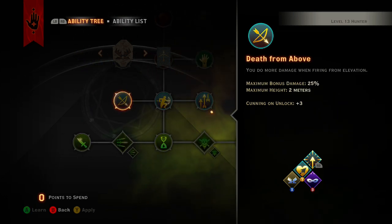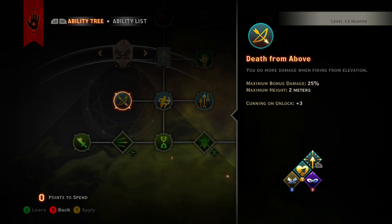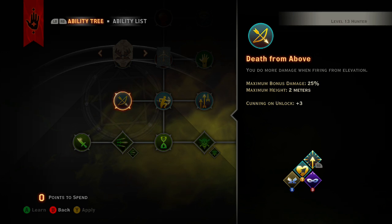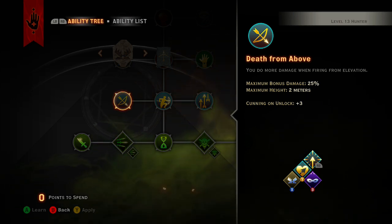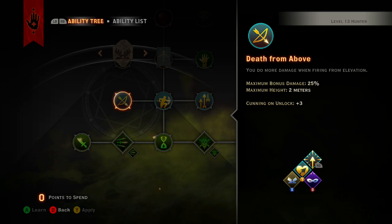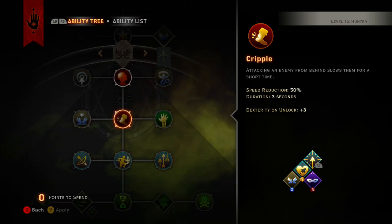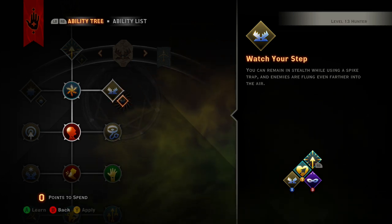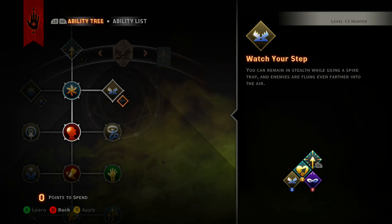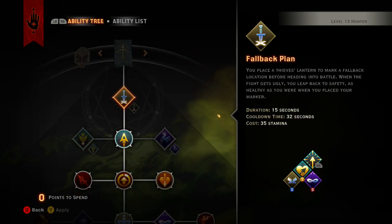Death from Above is completely situational because some maps don't have much elevation. Two meters is pretty much the equivalent of one standard staircase — the height from the top down to the bottom. That's the only pointer I can give on that, but it's completely situational. After we get all those, we want to get Spike Trap. You could also get Watch Your Step so that when you're in stealth you can pop one down, keep running, and it launches enemies into the air so they take a bit more damage when they hit the ground.